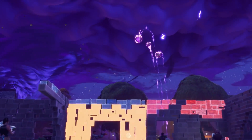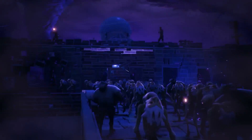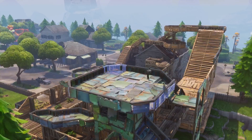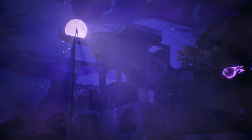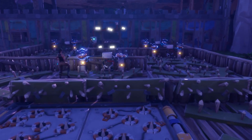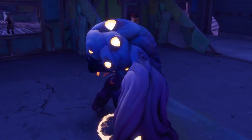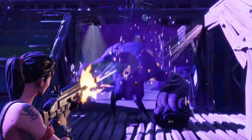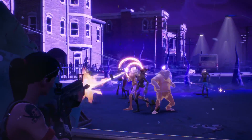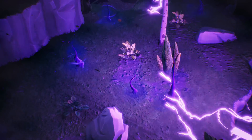Being able to build on the fly lets you respond to threats quickly and adapt when you need to. Defend your fort the way you want — build sniper towers if that's your style, or use all of the powerful traps you've crafted to make a maze of death that'll do the dirty work for you. When monsters do take a bite out of your defenses, you can repair and reinforce them during the heat of battle. Keep an eye out for weak spots because the enemy sees them too. Use your imagination — build the ultimate fort and use it to withstand all the bad things the storm will throw at you.